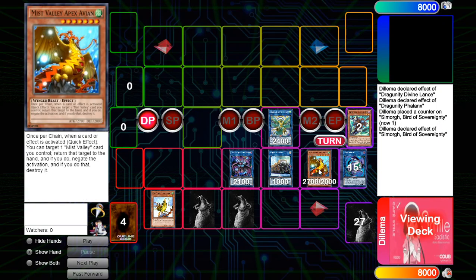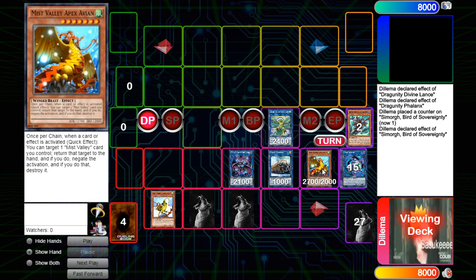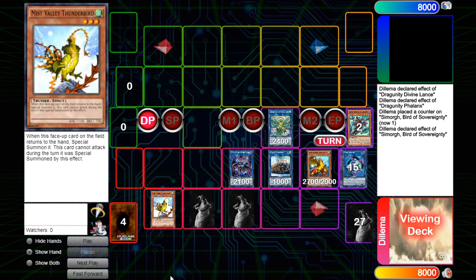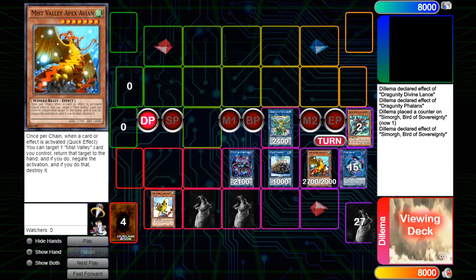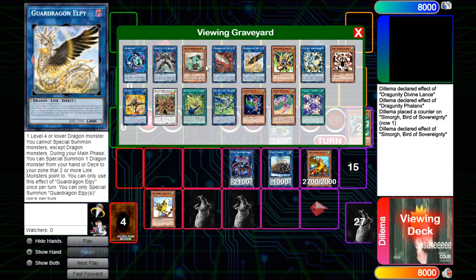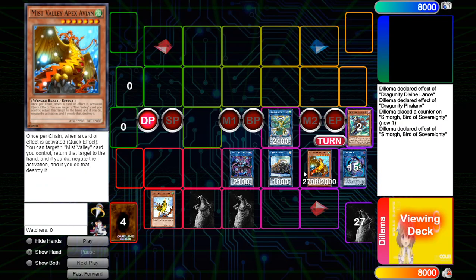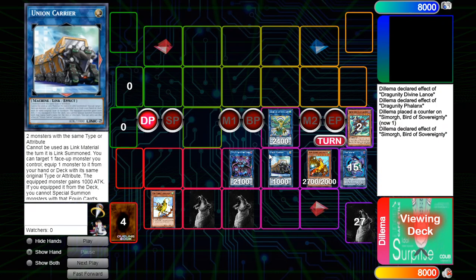So we end on Mist Valley Apex Avian and a Thunderbird. The way this works is: use Avian to bounce this, and because it was returned from the field to your hand it immediately special summons itself - meaning you have infinite negates. But if they Dark Ruler No More you, which does happen occasionally, you still have two Fog Blades to save yourself and also protect your monsters from battle if they summon a big guy and try to run over them.